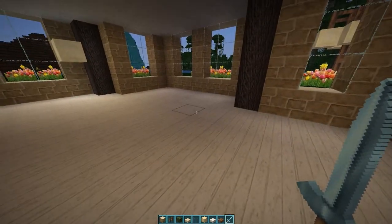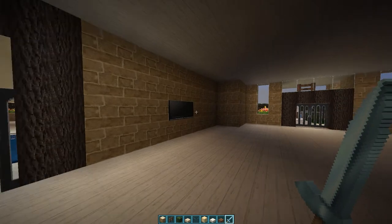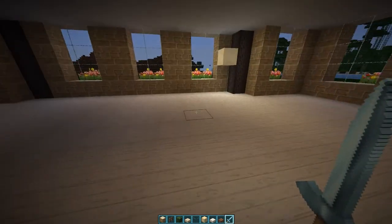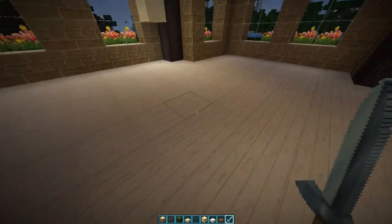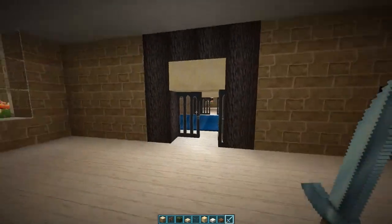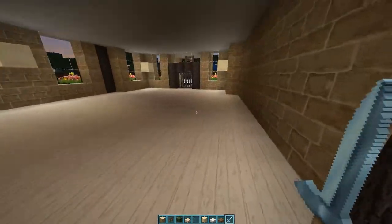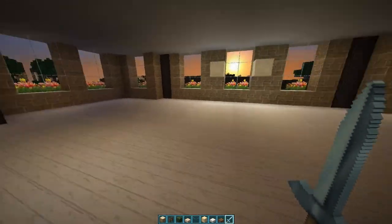This area here is supposed to be the big living room. It's got a TV in it right now. I'll flesh it out more — maybe I'll make another video of the final look of it. On the other side here, let's look at the kitchen and the little scene area.